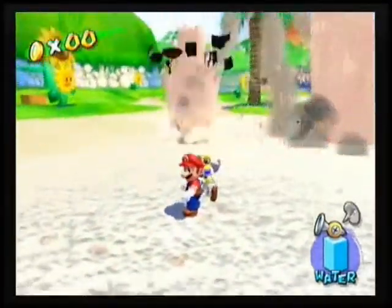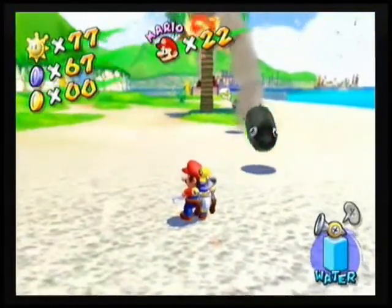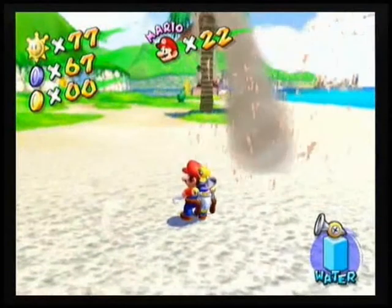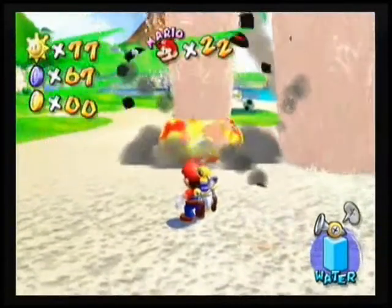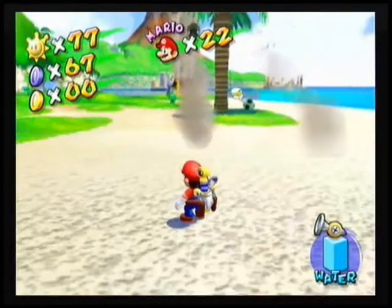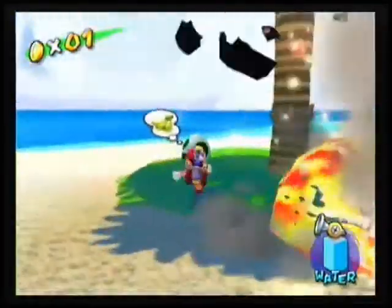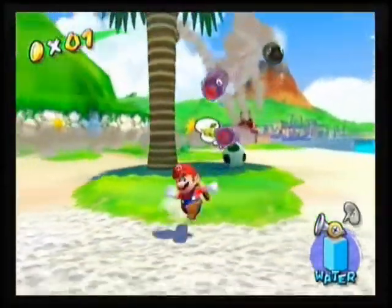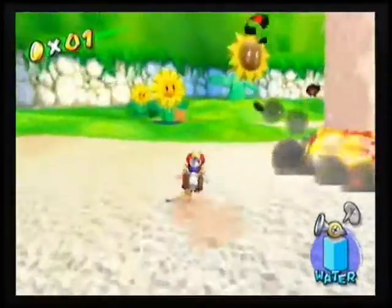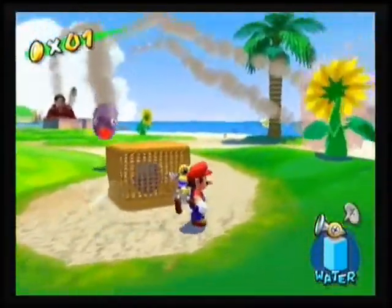The normal bullet bills aren't very useful because they only go in one direction. The ones that track Mario are the ones you want, because they go purely after him. I think there are about four or five baskets in the same area. There's one basket over here and we just have to wait — just have to play the waiting game.